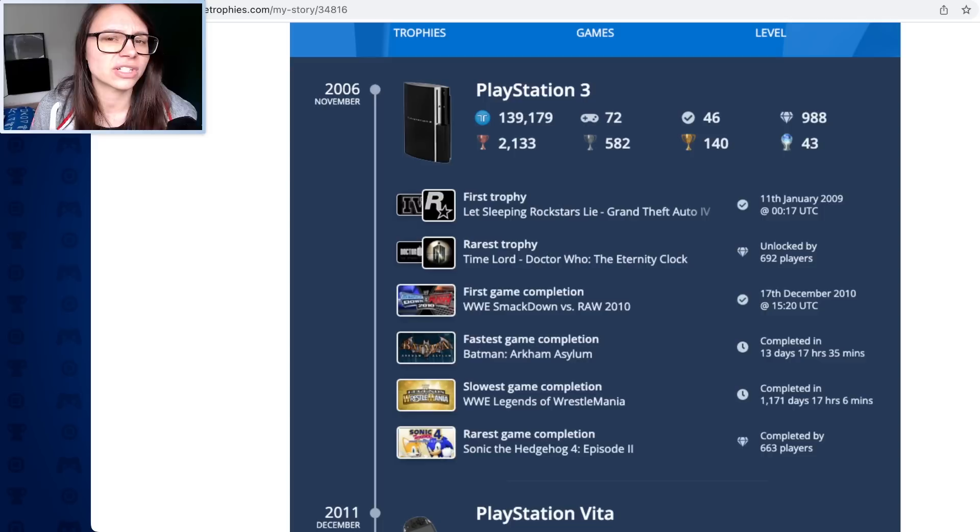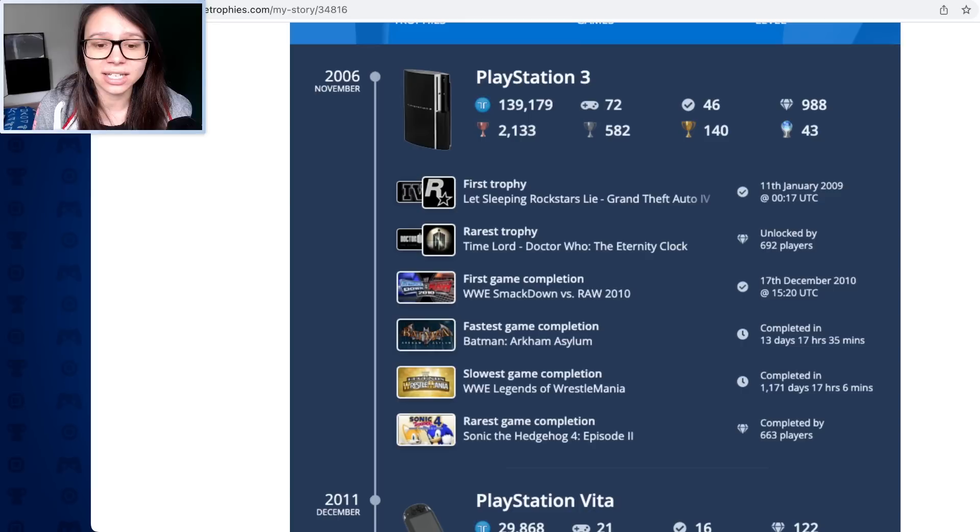My slowest game completed was WWE Legends of WrestleMania, which took me 1,171 days, 17 hours and 6 minutes - that's about three years. Maybe that's when the addiction really set in - I went back and looked at games I could complete. And my rarest game completion is Sonic the Hedgehog 4 Episode 2. Completed by only 663 players. I thought Sonic the Hedgehog 1 would be rarer.